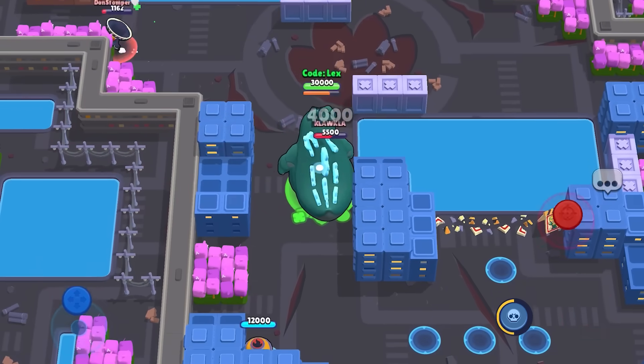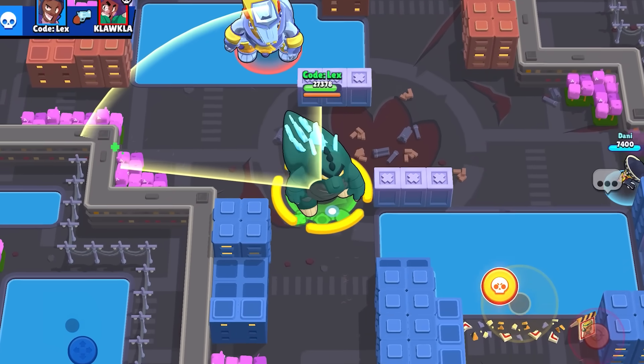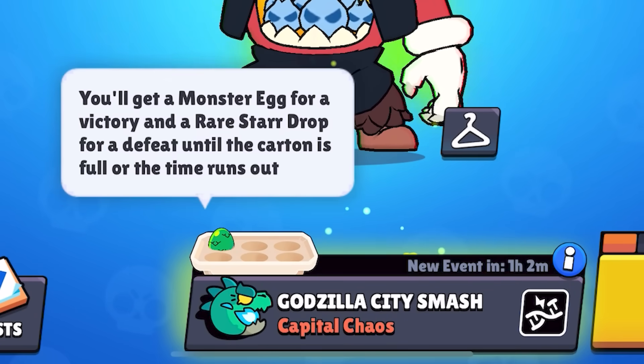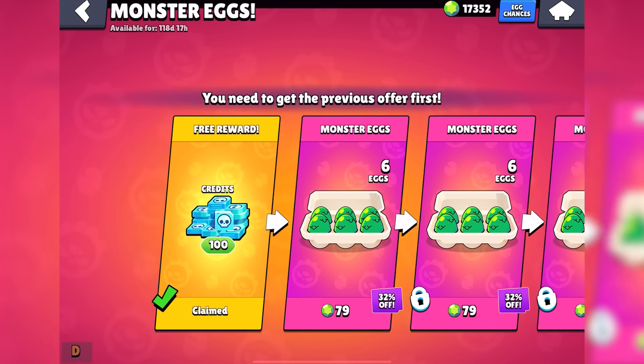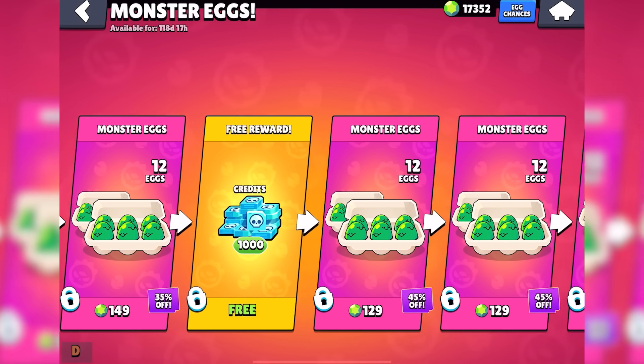The primary way to get monster eggs is by winning games in the brand new Godzilla City Smash game mode and collecting them in your egg carton. You also get two per day from daily wins right alongside your star drops. And of course, if you feel like it, you can spend some money in the shop to purchase even more monster eggs.